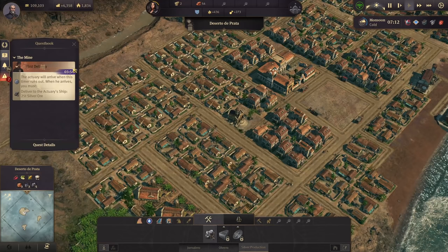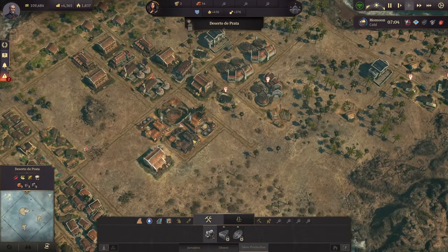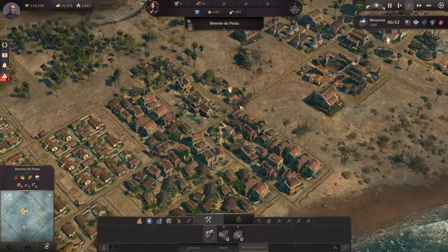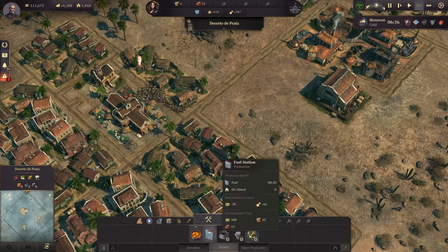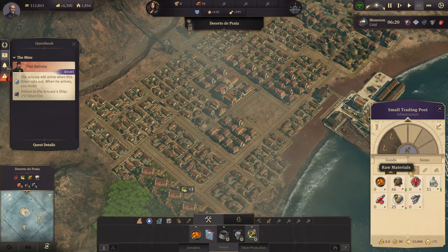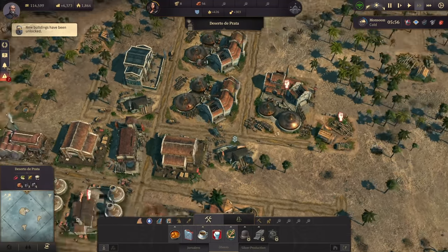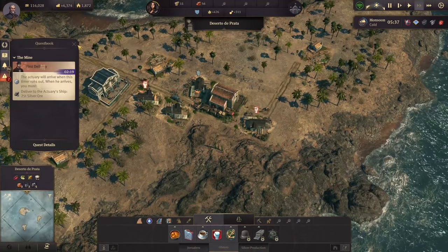We are still a bit before the first delivery that I finished in the last episode, because the second delivery is so huge I would never have gotten it. I need to get my Obereros more quickly — quicker than the first delivery actually finishes. I think Frostpunk does a better job at ramping up the difficulty and not throwing impossible tasks right away. You'll just see what the second task actually is. The first delivery we're waiting literally 20 minutes — 25 tons of silver is extremely easy — but the next delivery will just blow your mind with how steeply it goes up.